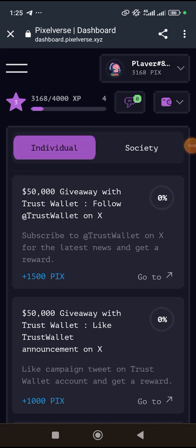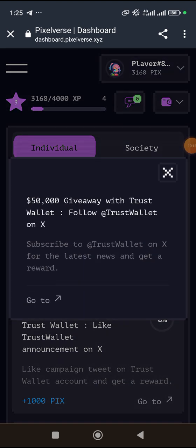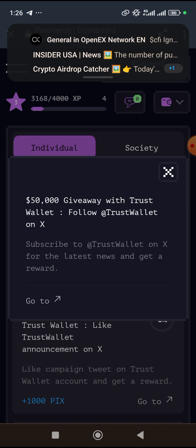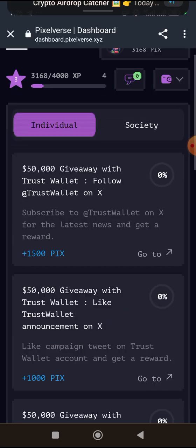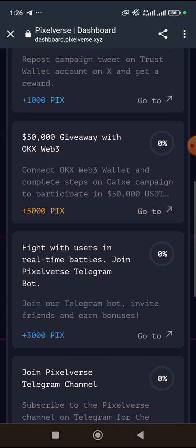These tasks have smaller points — the points added to you are 1,500 each. What you do is click the task; for example, this one is asking us to subscribe to Trust Wallet on Twitter for the latest news and get a reward. You click 'Go To' which takes you to the page, and then follow according to what they ask. If you haven't done yours yet it may show for you to complete.